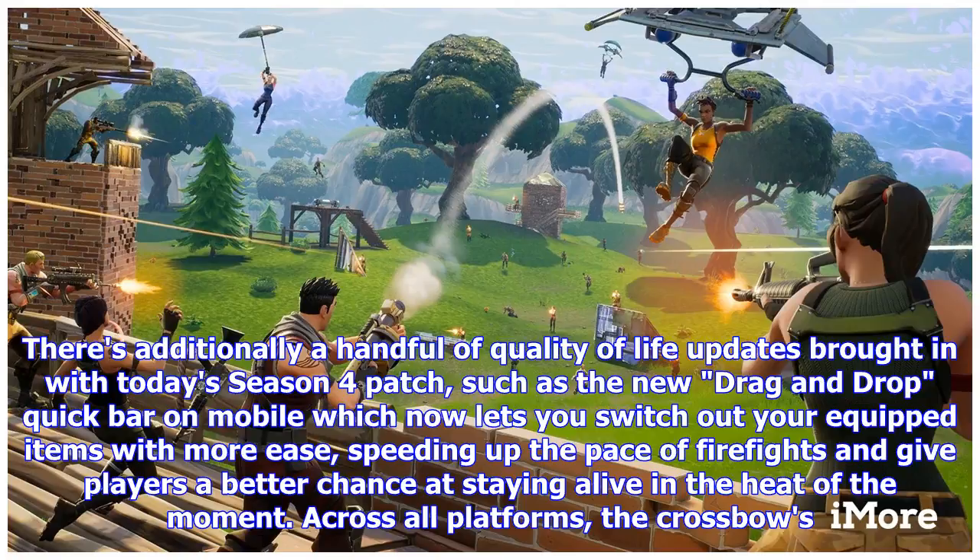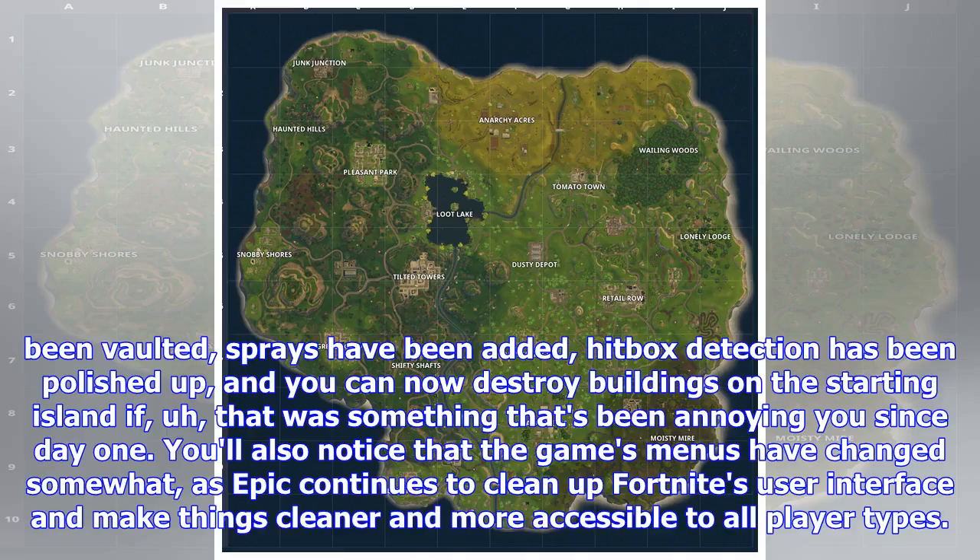There's additionally a handful of quality of life updates brought in with today's Season 4 patch, such as the new drag-and-drop quick bar on mobile, which now lets you switch out your equipped items with more ease, speeding up the pace of firefights and giving players a better chance at staying alive in the heat of the moment. Across all platforms, the crossbow has been vaulted, sprays have been added, hitbox detection has been polished up, and you can now destroy buildings on the starting island.